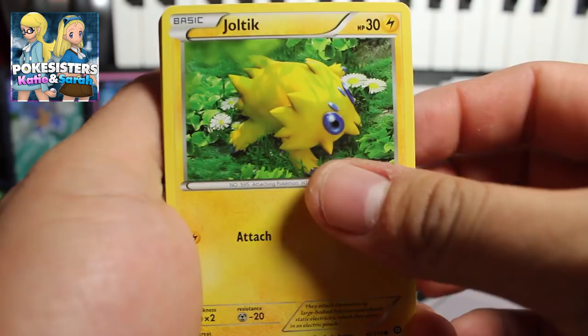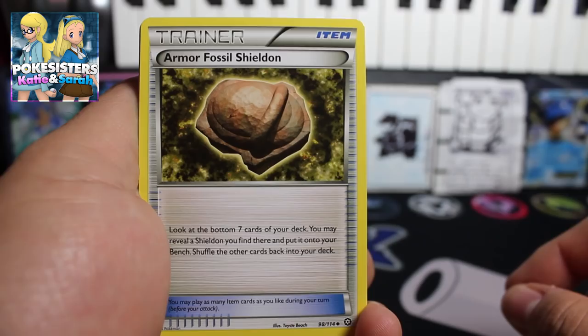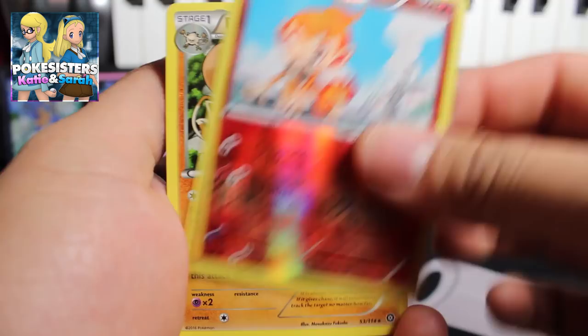We start off with a Jyotic, a Klink, a Ponyta, Pawnyard, Oshawott, Klang, Braviary, and a Shieldon. Our reverse is a Gymchar and our first rare of this pack is a Primate regular rare — so not a good way to start off this pack battle. But we've got our two packs left.